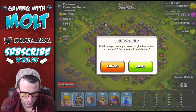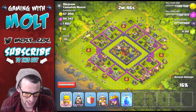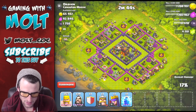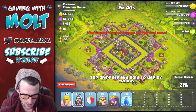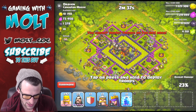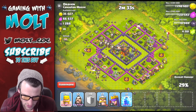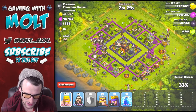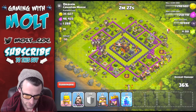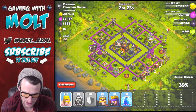I didn't mean to do that — that would have been so stressful. Bringing in some more barbarians over here, we've got a whole bunch of them. Dropping in some wizards on this side as well. He does have a bunch of balloons in his clan castle, which is not too good for us right now.